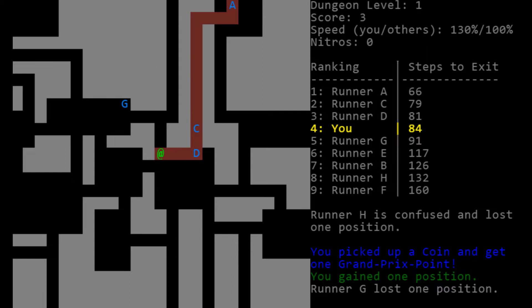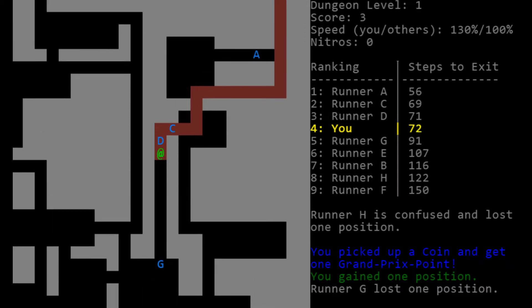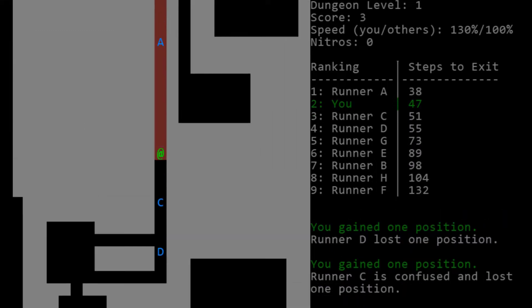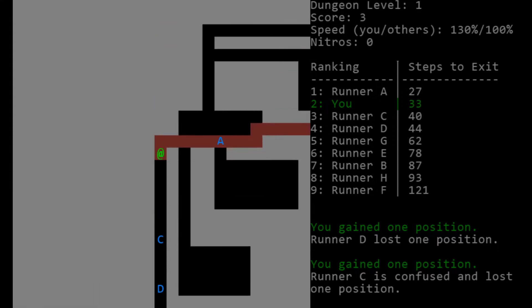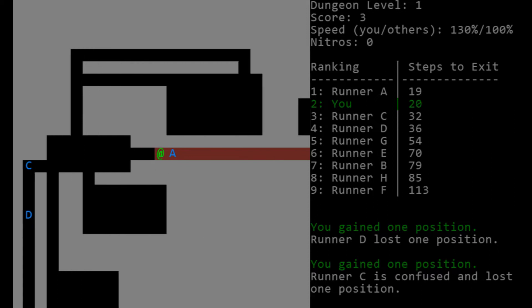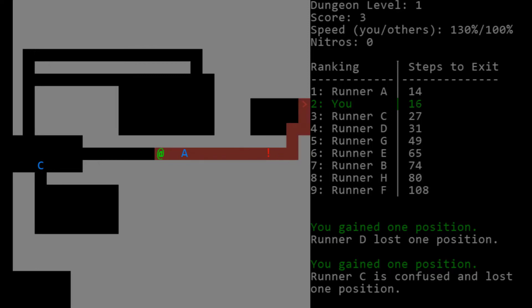I'm just going to follow these guys behind, even if I have to wait for them. You can sometimes cut them off at the corners here. Hopefully we can get ahead of Runner A. There's 24 moves between them and the exit. We're going to catch up to this guy in this corridor. If the exit is on this corridor with no lines, then we're kind of screwed as far as beating this guy into first place. So we're just going to follow this guy and hope there's an opening we can get around him.